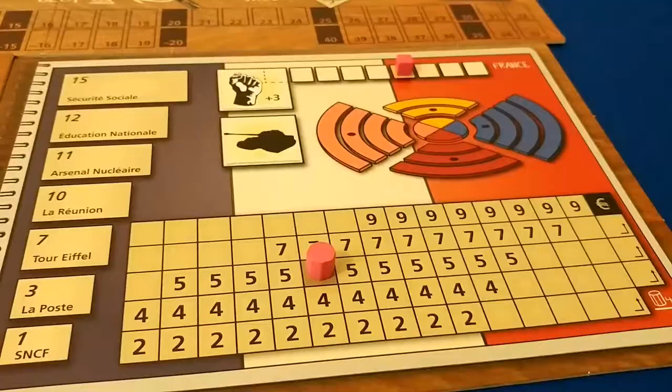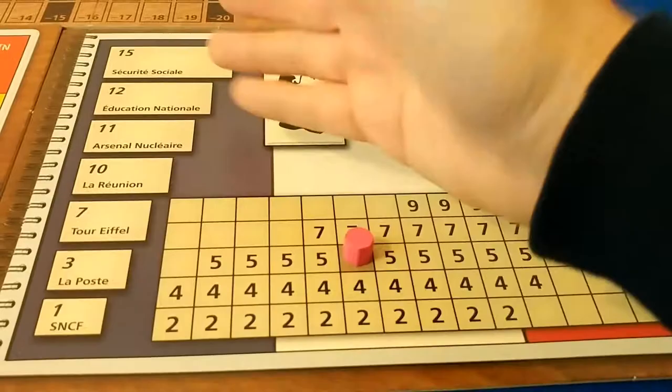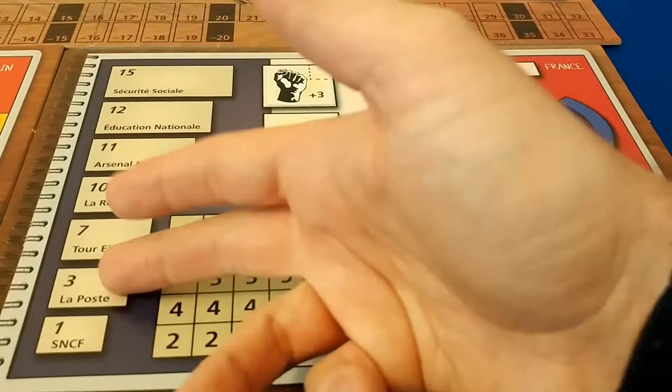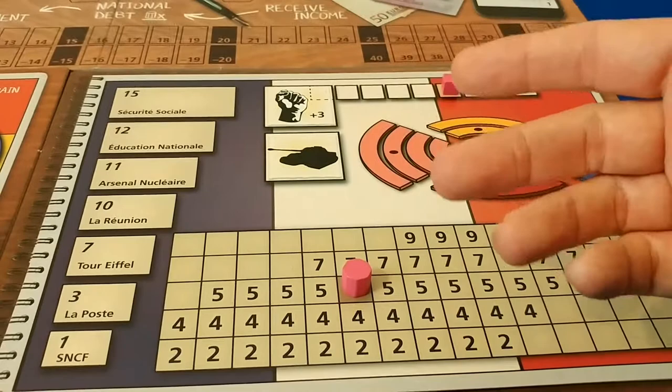Let's take a look at a country board. These are some of its major landmarks, owned by the government but sold off to investors because of the debt the country is accruing. You're going to be one of these investors trying to buy up these places. For example, purchasing SNCF gets you one point, and La Poste gets you three points, tracked on the main board.